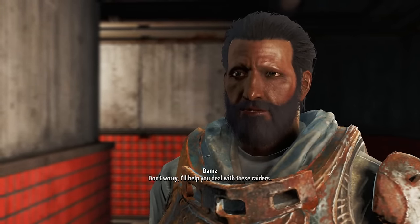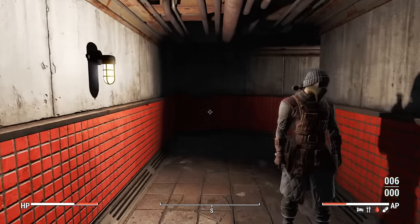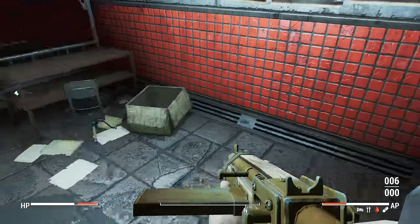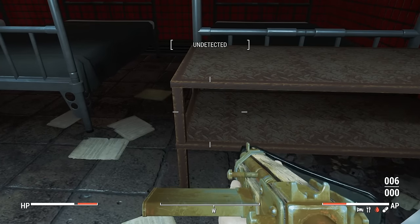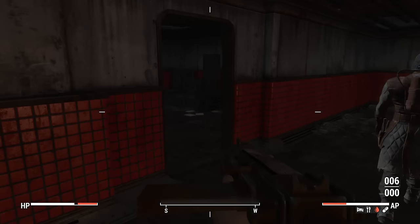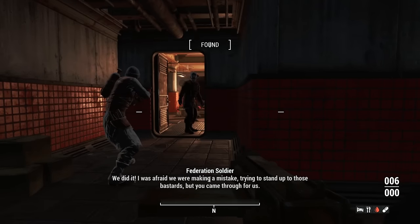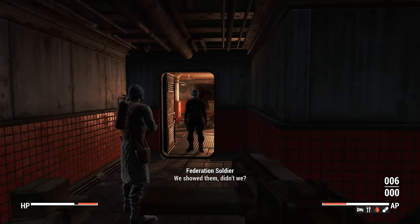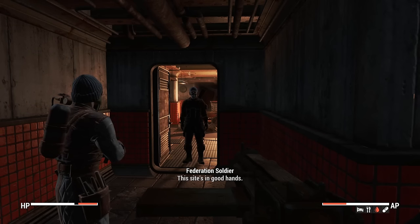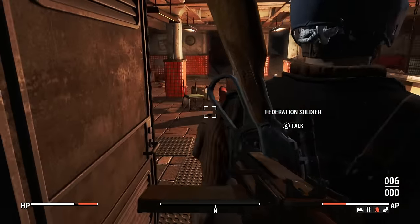An NPC stops us: 'I'm not looking for trouble. We could really use your help.' What's the problem? 'I think something's out there. We could sure use some help defending this place. I wish there was something we could do about these damn raiders - they just won't leave us alone.' I'll help deal with these raiders! 'Good to know there's still people out there willing to help others.' Screw it, let's get our gun out. We quickly loot these rooms - we have a station service key, nice, we actually needed that.